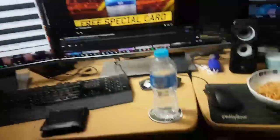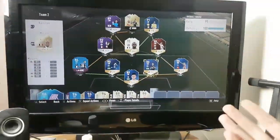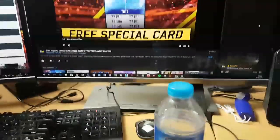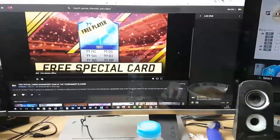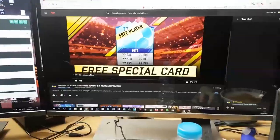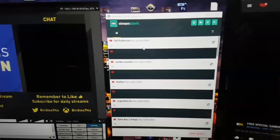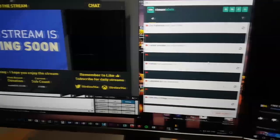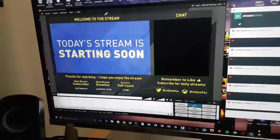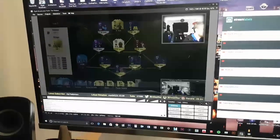A couple of people have asked what do you actually see on screen when you're streaming. So obviously we've got FIFA on the TV over here. I normally have the chat and everything just over here and then I can switch to see subs, switch to see Twitter, etc. On this screen I've got Streamlabs alerts — subscribers, donations, etc. And then this is XSplit, which is what I use to stream. We switch between all of these, and there I am — that's how I actually show the stream.